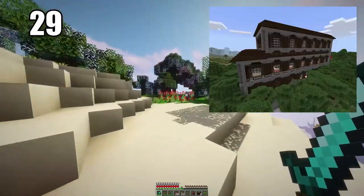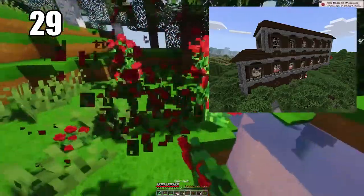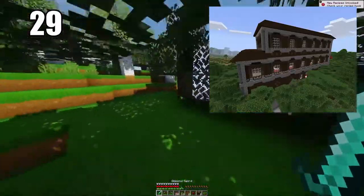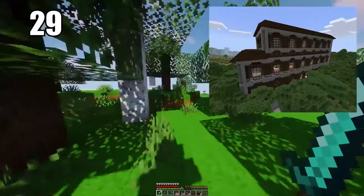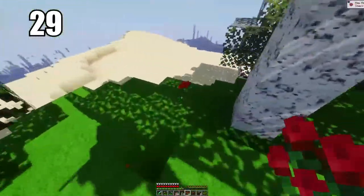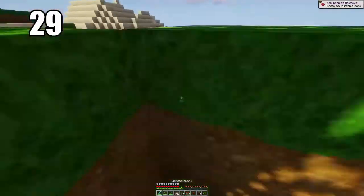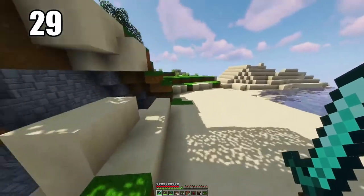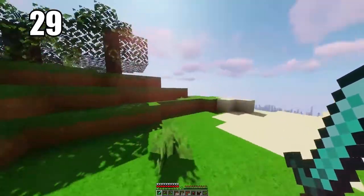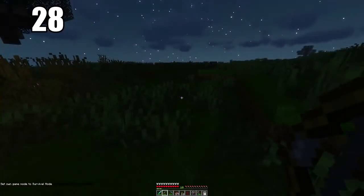Tip 29 is raiding woodland mansions, if you know what you're doing and you're ready. These are a little hard to raid and come away from alive, but if you're able to do so, most likely you'll come away with a totem of undying. This item, when held in your hand, will instantly revive you if you take a death blow — it's really the only way to cheat death in Minecraft and probably the best item in the entire game.